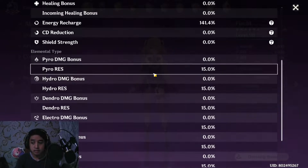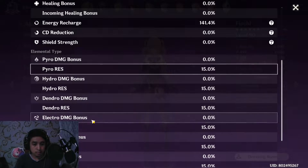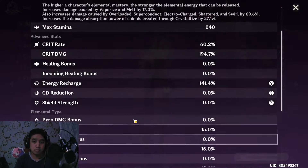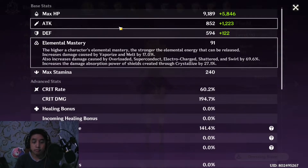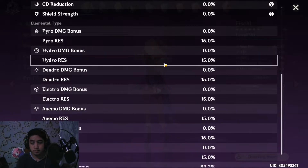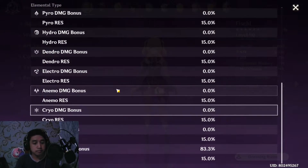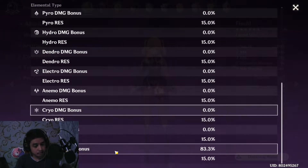I don't have electro damage bonus because I'm running her as physical main DPS, but you can run her as sub-DPS if you want — just give her elemental damage bonus and a lot of attack, a skill with attack and elemental damage. I have 83.3% physical damage bonus.